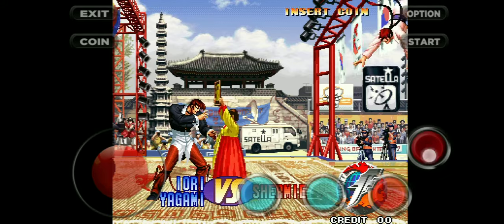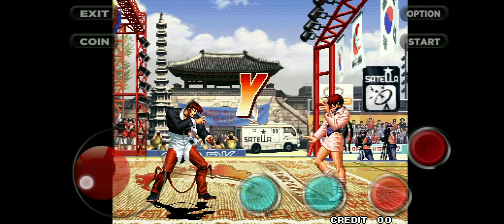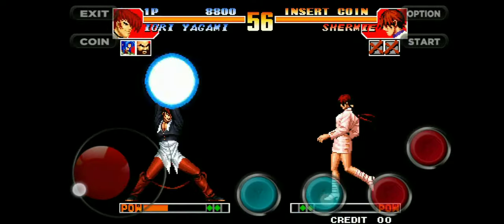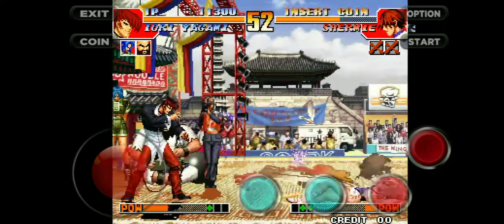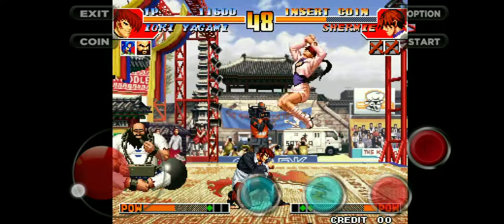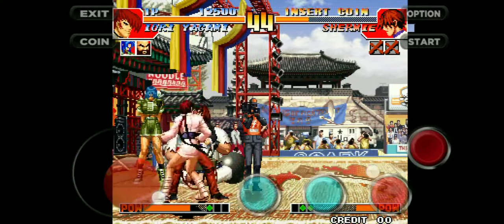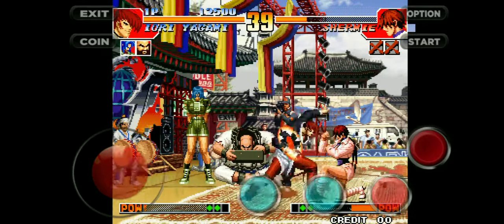Now we will see how to throw superpowers. You need to make a U from left to right and then immediately reverse it from right to left if you are playing from the left side. There are two superpowers of Iori. The first one is a combo hit, and the other one keeps the other player frozen for some time so you can hit anything you want.